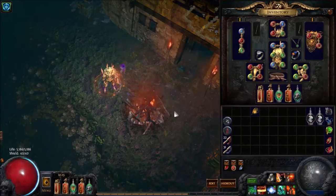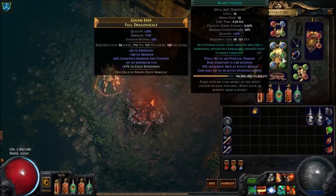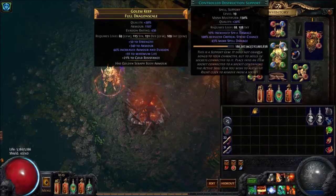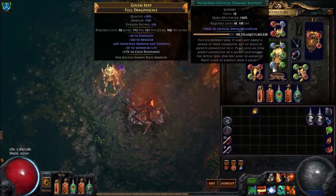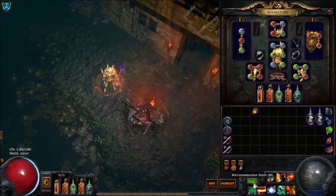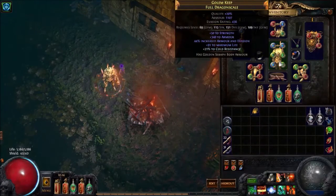The biggest change to the entire build, besides the mechanical change, is I've changed one support on my main link. We've dropped Increased Duration for a blue support. Blade Vortex is currently level 19 — DPS will improve with level 20. We're running Blade Vortex, Controlled Destruction, Spell Echo, and Poison, all the same as before. We've swapped Increased Duration for Increased Critical Damage, because we no longer need the duration to reach and maintain max stacks. Current tooltip DPS is 14k, spiking to over 25k with all power charges and frenzy charges.